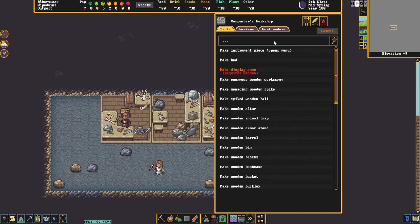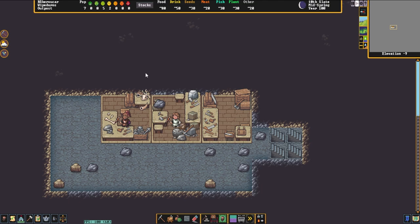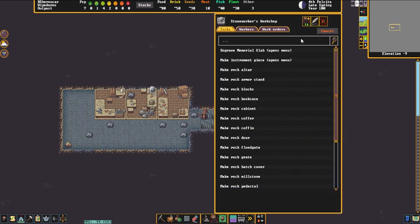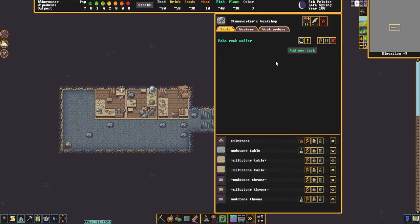Lastly we're going to jump over to our carpenter's shop and queue up some beds. The reason we're queuing up beds is because we're also going to be attaching some rooms onto our inn to make a proper inn/tavern. The final thing we need to do is queue up a couple of coffers, because coffers are where mugs are stored in the tavern alongside musical instruments — but we'll get to that in a second.